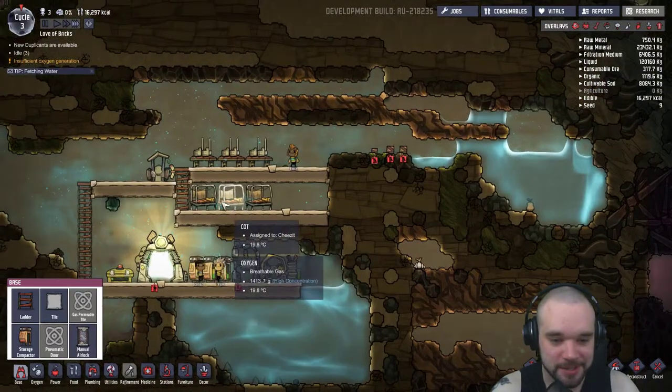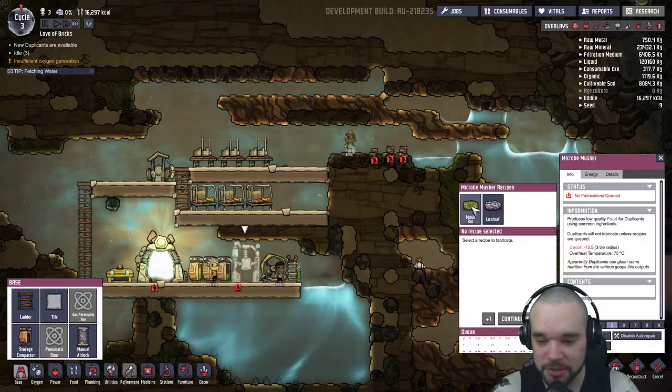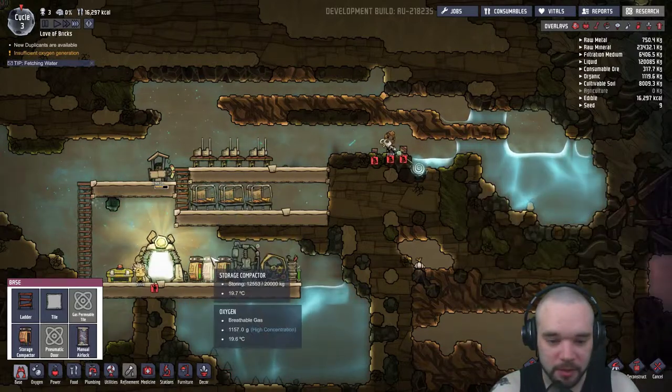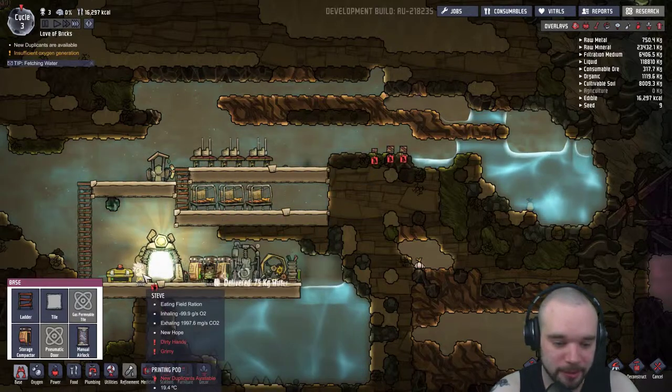There we go - that is the basics done. We've got beds, we've got a toilet, we've got a microbe masher which will create us some food, and massage tables for when they get stressed.